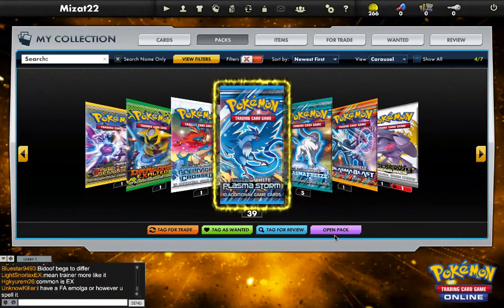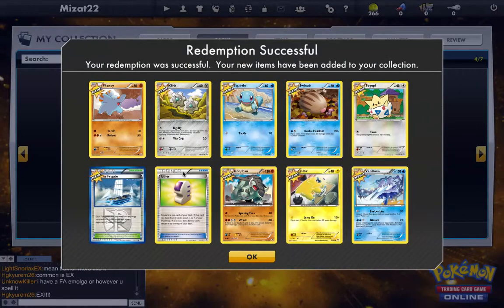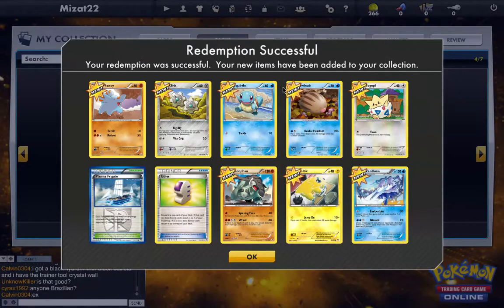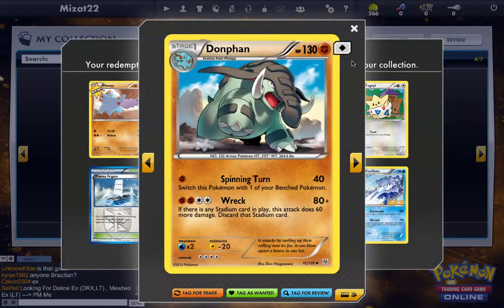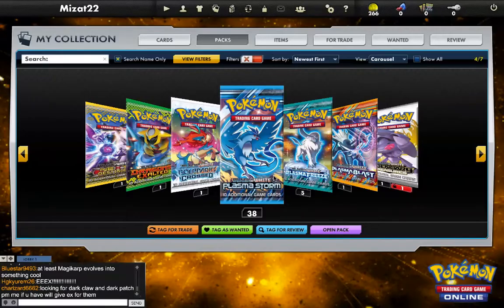We're going quick. Ether, Plasma Frigate — each of your Pokemon that has a Plasma Energy attached to it has no weakness. I can see some benefits in that. If there's any Stadium, this attack does 60 more damage — discard that Stadium card. Well, I don't think I have any Stadium cards, so too bad.